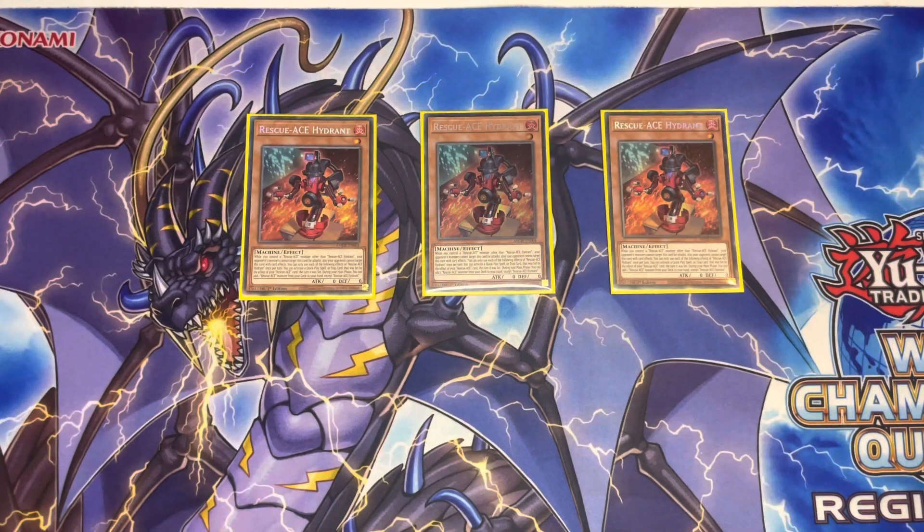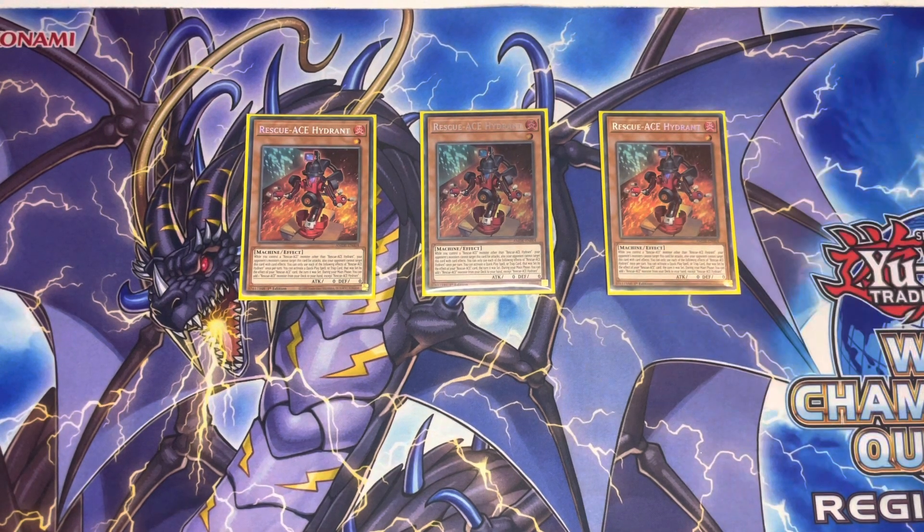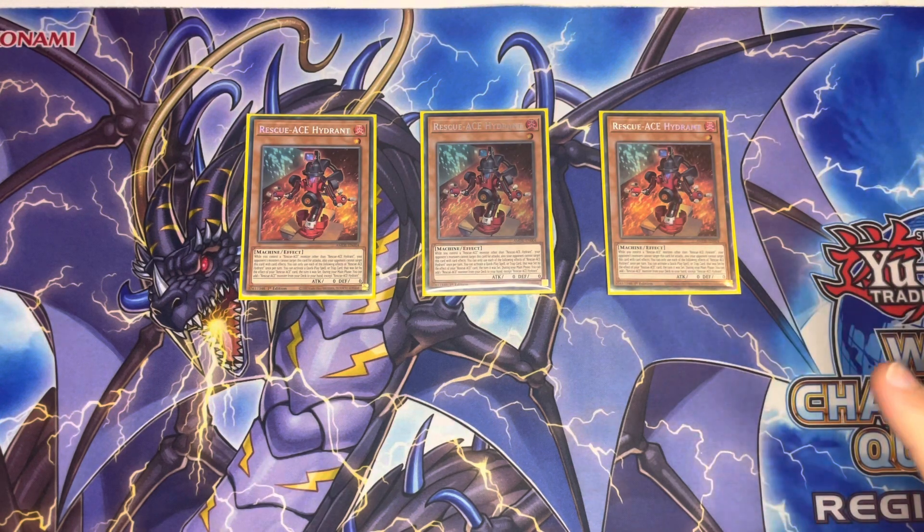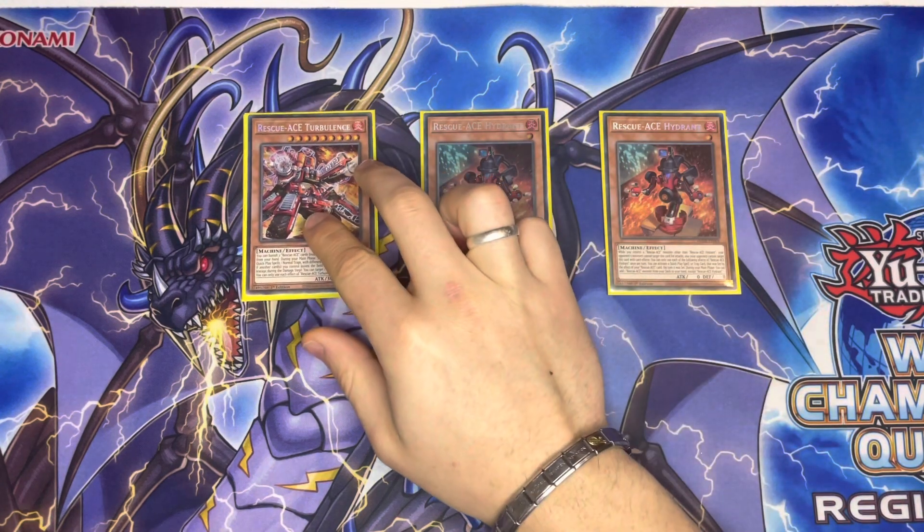Starting off with the deck profile today, we have Rescue Ace. We have triple Rescue Ace Hydrant — he is the most important Rescue Ace in the entire deck. His ability searches your other monster Rescue Aces, and the fact he's level one makes it very easy to access him from the deck via One for One. We play a lot of ways to get to him. Your spells and traps get bonus effects if he's on the field, and if he's on the field with another Rescue Ace, he cannot be targeted by card effects or attacks.